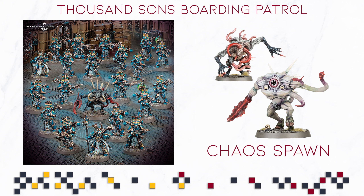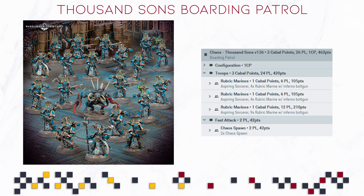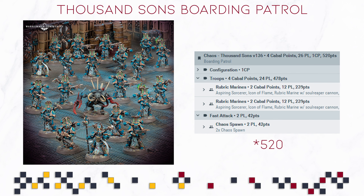The models are very old and they really could use an update by now. When it comes to points, the base points when you just take this list and throw it into Battlescribe is going to be 462, which is very decent — especially when you look at past reviews, which you can all check out on the channel via its dedicated playlist linked down in the description below. And if you max it out, you are going to be approaching 520 points, including your Rubric Marines all being equipped with a Soul Reaper Cannon or with Flamers. The Chaos Spawn do not have any additional options. So, 520 points — definitely playable for Warhammer 40,000 and boarding actions.